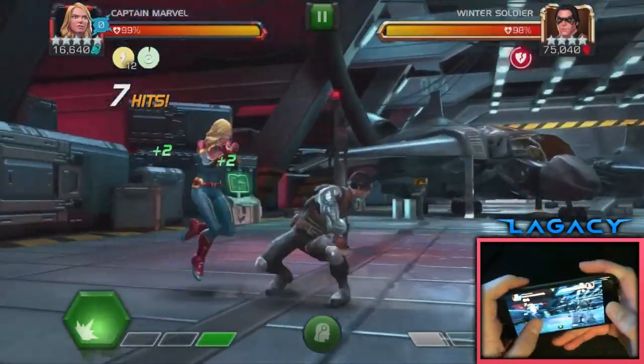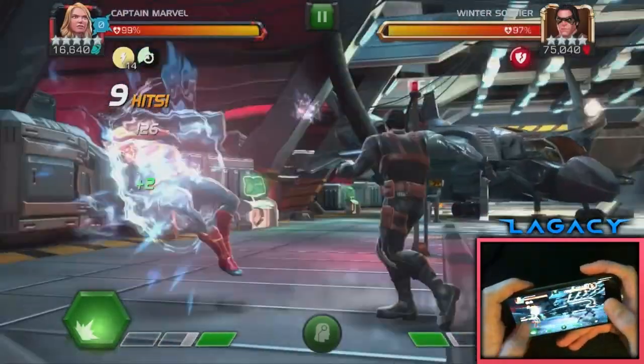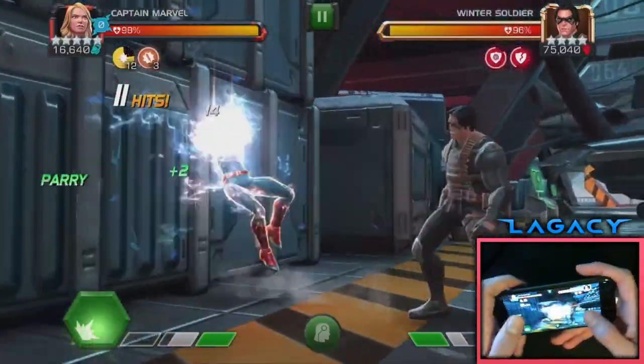You can see it in my thumbs here, kind of how I'm doing it. When you're taking blocked hits, you want to let go of block and then snap back into block to land that parry - just like that. So that's pretty much what it is.